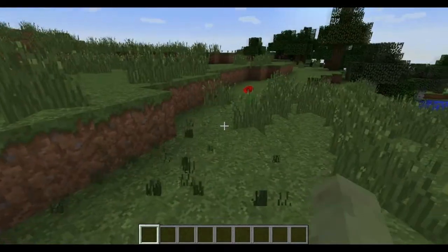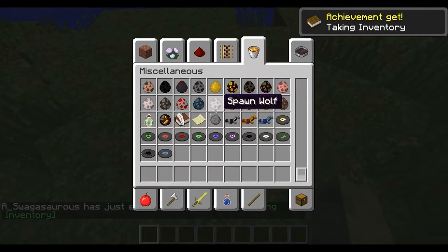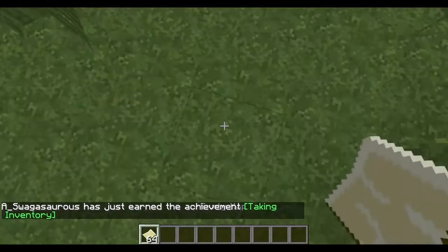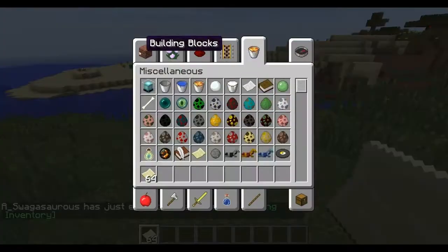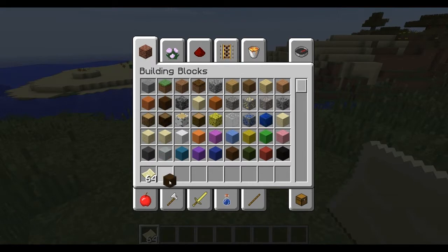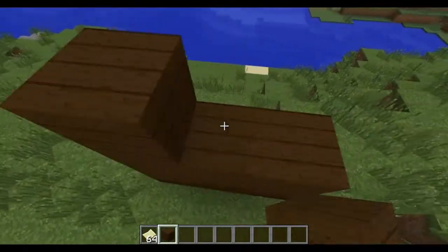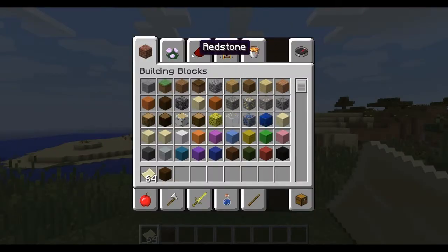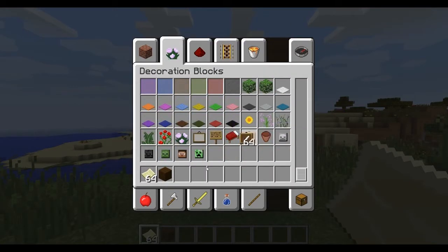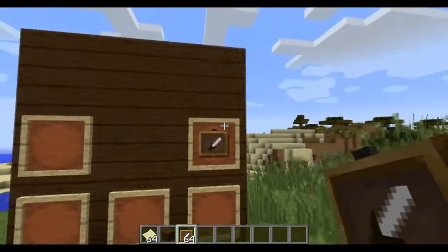First things first: you want to make your map in the very first spot that you want your middle map to be. So we're going to make a wall here. This is only going to be a 3x3, so if you're going to do a 3x3 then you'll just need 9 item frames. Item frames are under decoration. So you just fill in the wall with item frames.